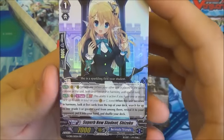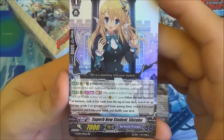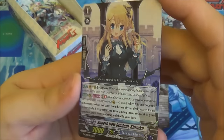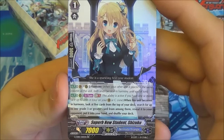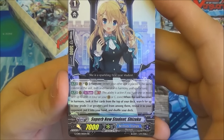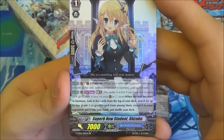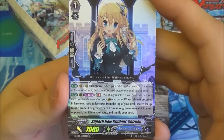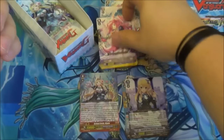And then we have Superb New Student Shizuku — so this is a double R with very nice foiling. She's another Grade 1 with a harmony, and a once per turn Generation Break 1 ability: when she's in harmony you can look at five cards from the top of the deck, search for a Grade 3 or greater, reveal it to your opponent, put it in your hand, and shuffle the deck. That is very good for G-series. You'd probably want that in an Olivia deck with Loras, just so you can make sure you get them.